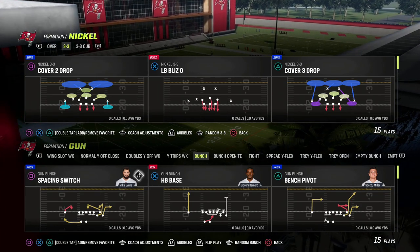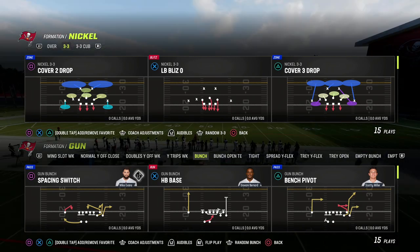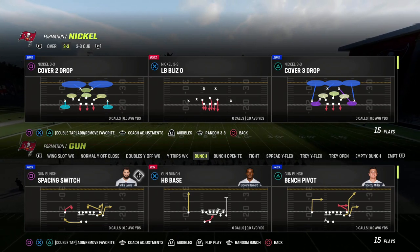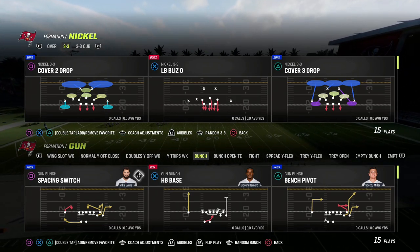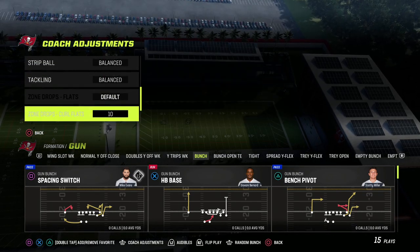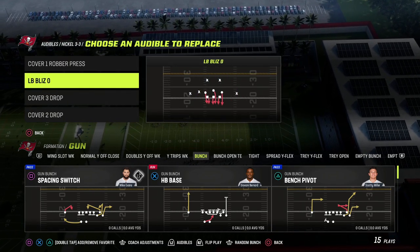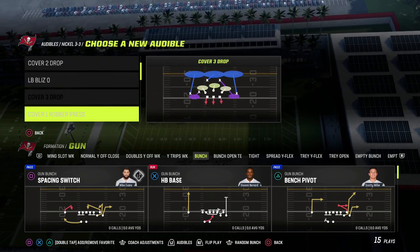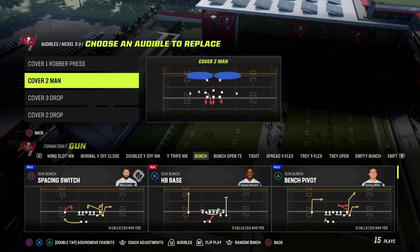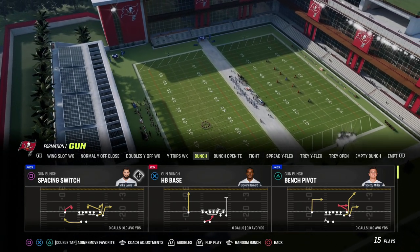In this video, I'm going to show you one of the most unique routes in Madden 23 and how to utilize this route to beat man coverage and zone coverage, and specifically force your opponent into a defense they probably don't want to be in. We're going to reset our zone drops here. This is out of the Washington football team offensive playbook, focusing on breaking down some basic coverages. I'll grab a couple different man coverages and cover four drop, and I'm going to be breaking down the play bench pivot.